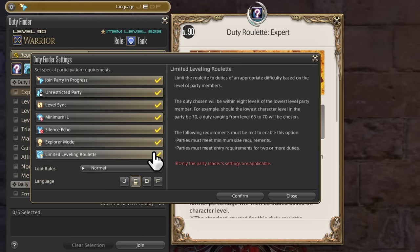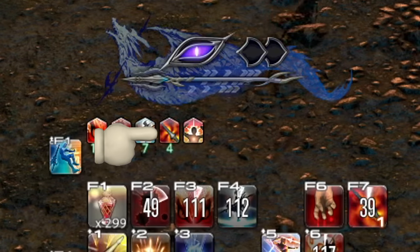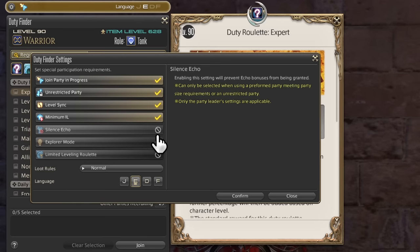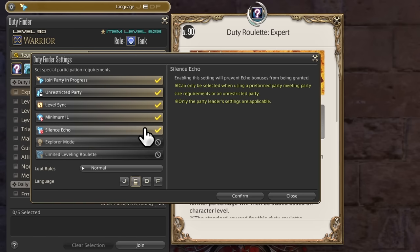For challenge runs, there's also Silence Echo. Old difficult duties would give echo buffs the further you got into them, and in unsynced cases just from unsyncing. Silence Echo removes these buffs and prevents them from appearing no matter how close you get to clearing a fight — again, for challenge runs and some achievements.